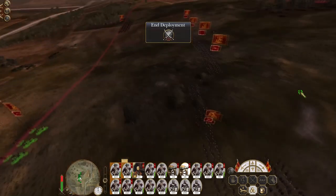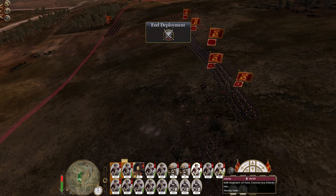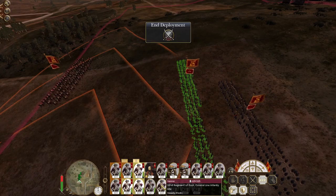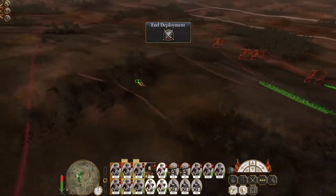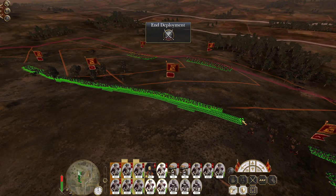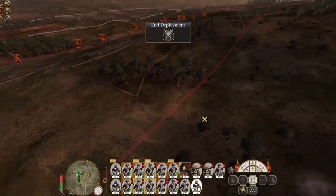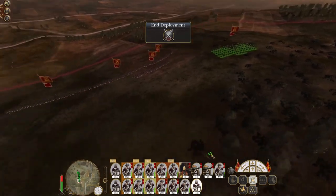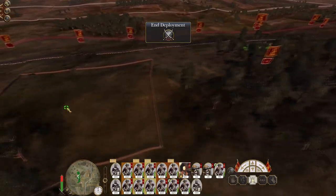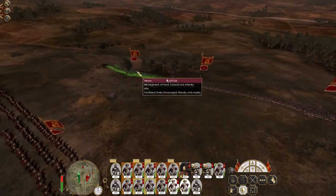Another set of guns. Let's go for a fairly bog-standard 3-3-3-3 formation. That gives us a reasonable reserve should the AI attempt to screw us over - and kind of does, but not massively so.